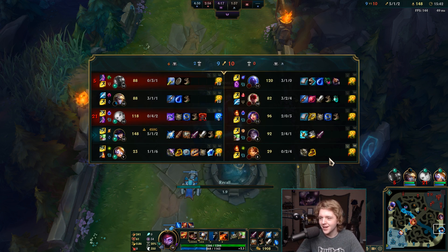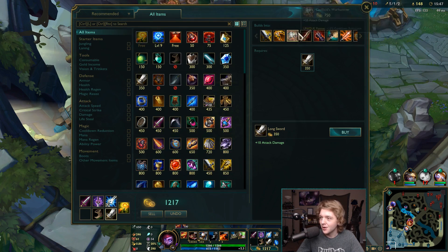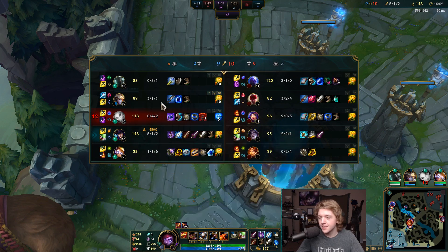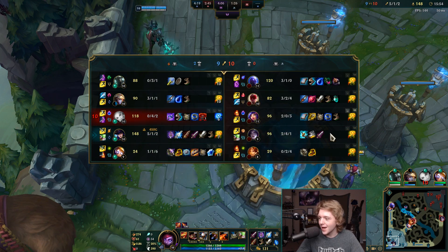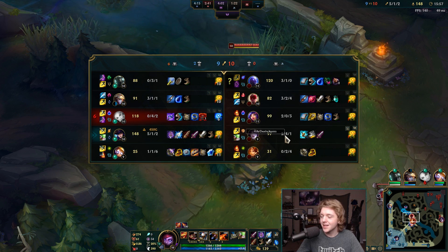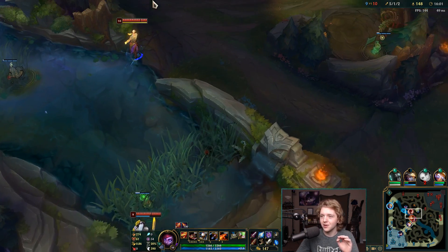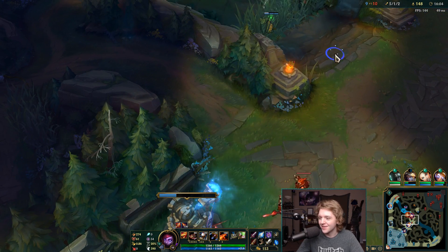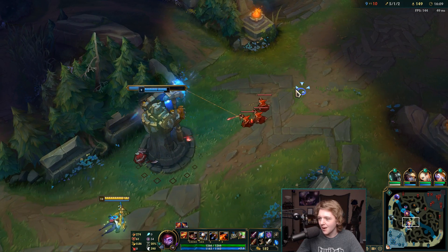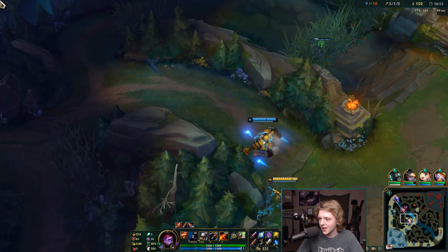Our mid and top are just kind of feeding. Our Ezreal is finally getting items and we know what build he's going for — he's going AP. So since my entire team is going full AP, the enemy team is not going to build armor, which makes my lethality so much more useful. That is fantastic. I want to go top right here and try to help get our Mordekaiser out of this rough lane — he's struggling pretty hard against that Ryze up there.